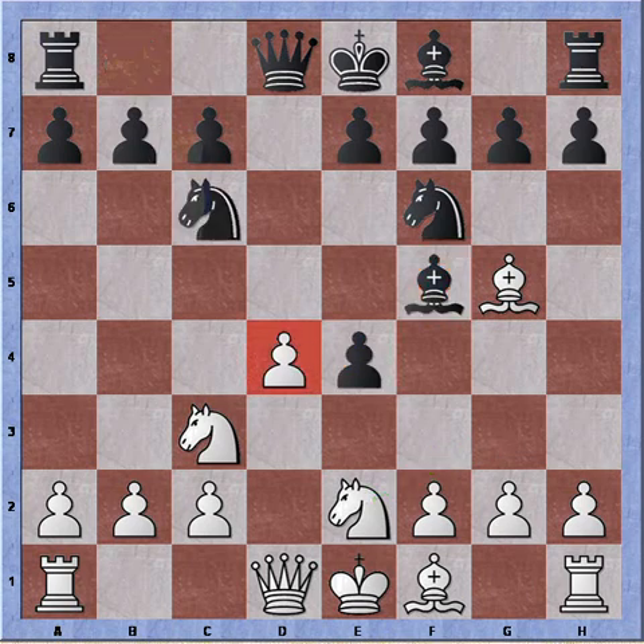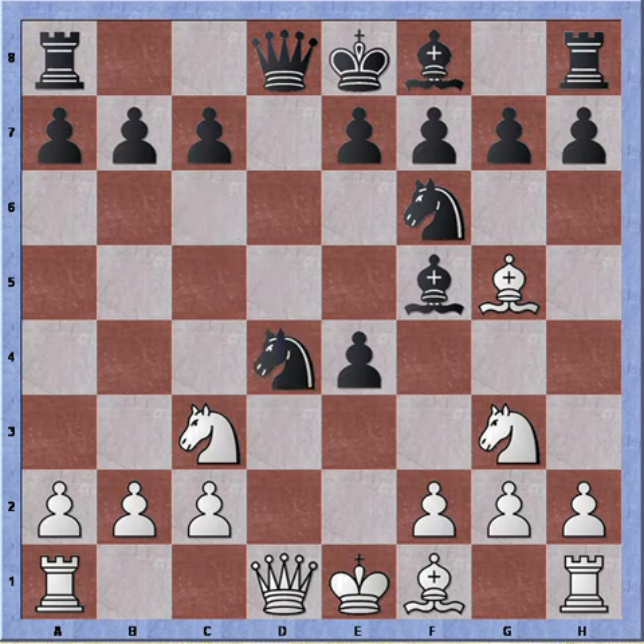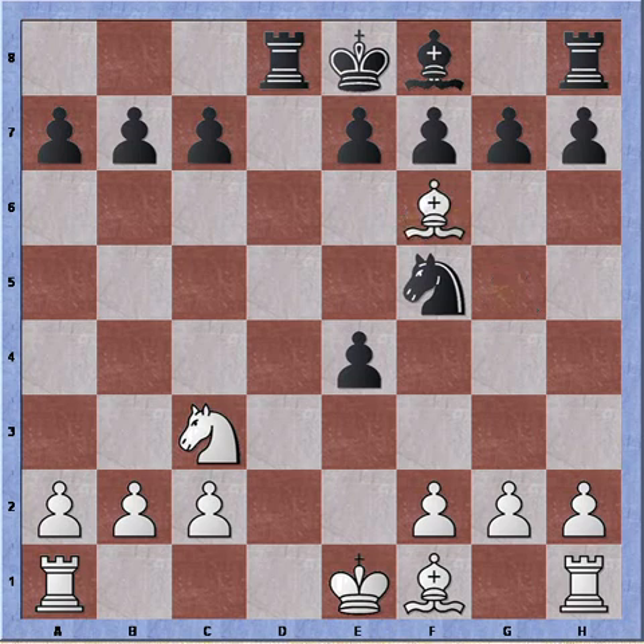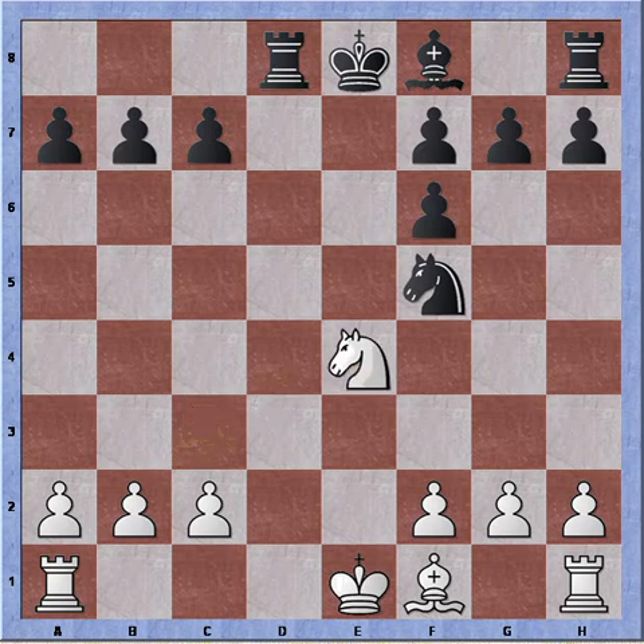Black plays Knight to c6 with the idea of counterattacking on the pawn on d4. If White continues with Knight to g3 with the original plan, Black can play Knight takes pawn, gaining a second pawn. Knight takes Bishop, but now the Knight is covering the Bishop pawn on f5. Knight recaptures, Queen takes Queen, Rook takes Queen. Bishop takes Knight, pawn takes Bishop, and White can recapture one pawn with Knight to e4. But we're approaching an endgame and White is still down a pawn — this is probably winning for Black.